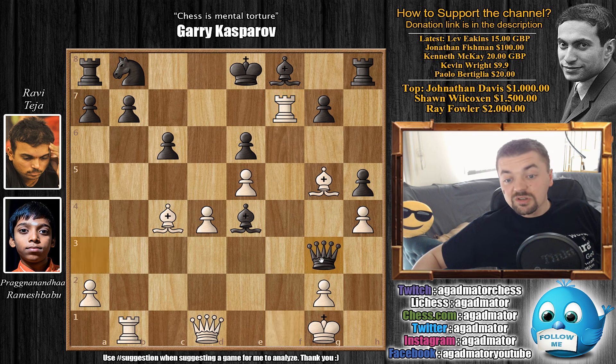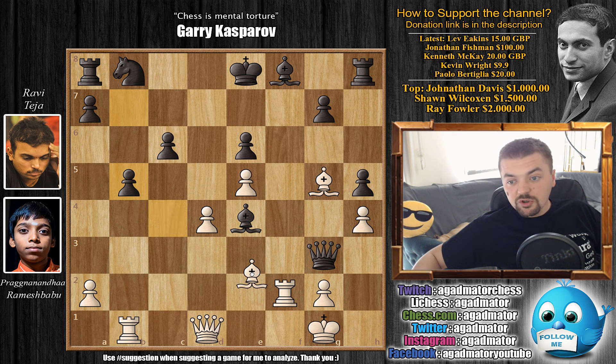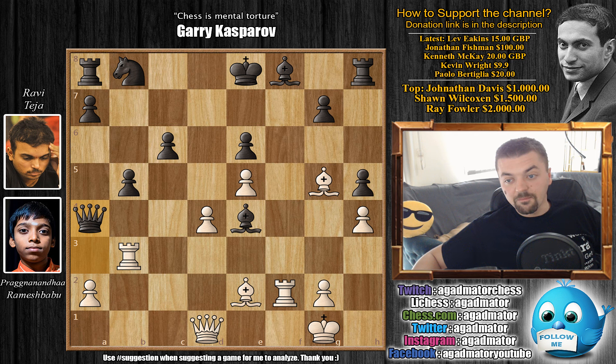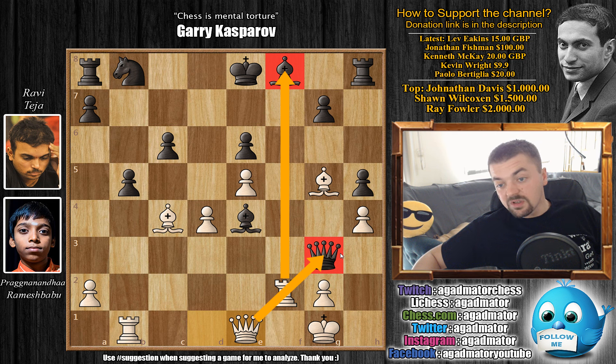So after rook captures on f7, first queen captures on g3. Ravi is now threatening checkmate on g2. Pragu simply brings the rook back — rook to f2. Your b7 point is still under attack. We have b5, and here the bishop is under attack. If you move the bishop, for example bishop to e2, queen to a3 — the queen escapes, and after rook to b3, you can go queen to a4, pin the rook, and black may still be able to defend this game. So after b5, we have queen to e1 — a very nice move by Pragu. The threat is rook captures on f8, and the queen is unguarded on g3.